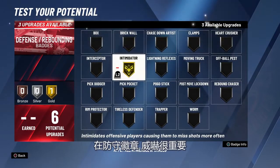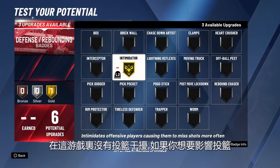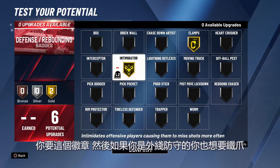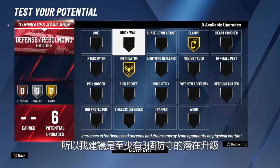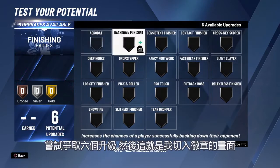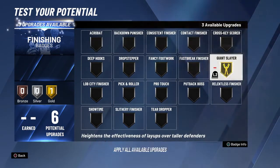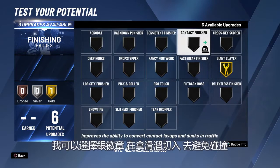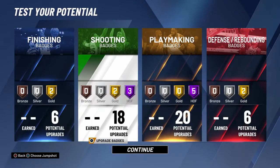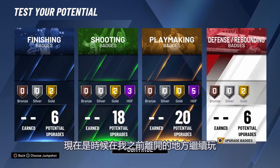For defense, Intimidator is important. There's no shot contest rating in this game — if you want to be able to affect shots, you need that badge. And if you're going to defend on the perimeter, you want Clamps as well. I advise getting at least three potential upgrades in defense so you can get Intimidator, but if you're a perimeter player, try to go for six. For my finishing badges, I'm going with Giant Slayer and Contact Finisher. I also could go with Silver and get Slithery Finisher to avoid contact. I'm happy with my build, and now it's time to continue where I left off.